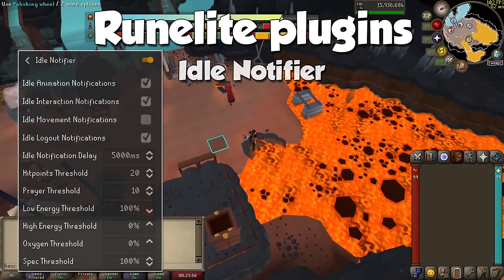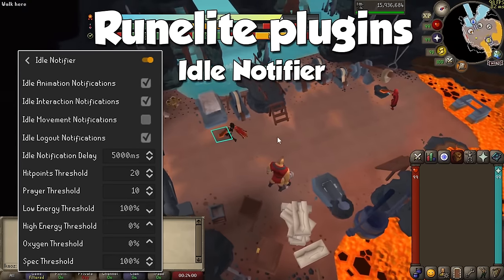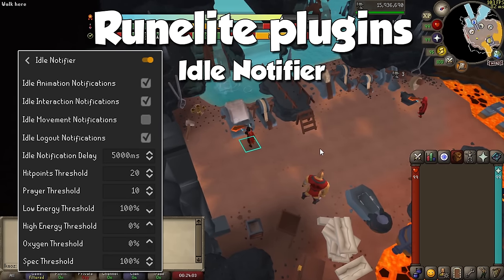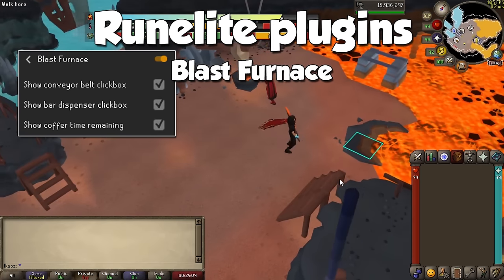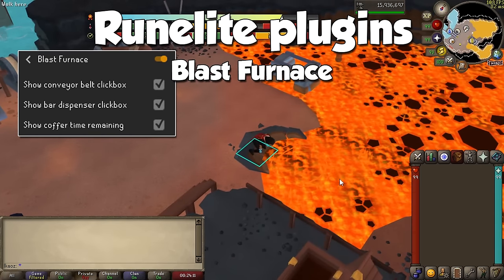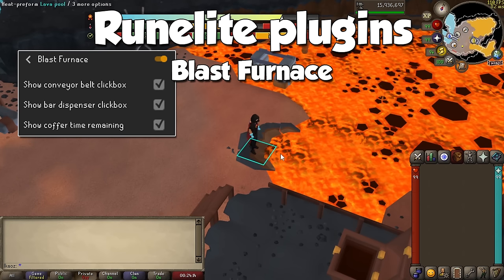We go back to a skill where Idle Notifier is the main plugin to recommend, to be notified when your character stops performing an action. It is especially useful when using an anvil or a regular furnace since you can AFK for quite a lot. There's another plugin named the Blast Furnace which will provide you with visual aid when engaging in said activity. It doesn't really do much in terms of efficiency, but it's nice to see where you have to click and when to do this quicker.